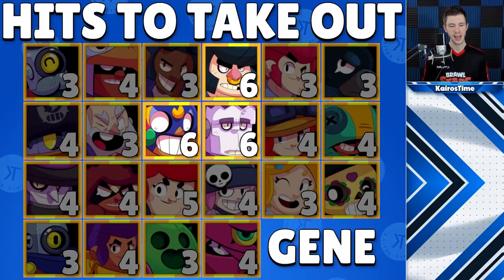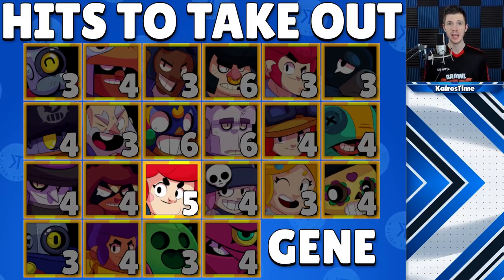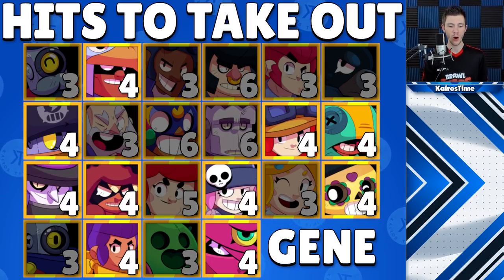It would take six hits to take out Bull, El Primo, and Frank. It would take five hits to take out Pam. It would take four hits to take out Bo, Daryl, Jesse, Leon, Mortis, Nita, Penny, Poco, Shelley, and Tara. And that's really important.